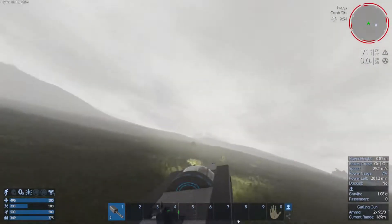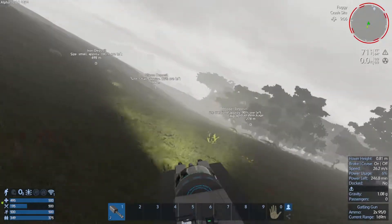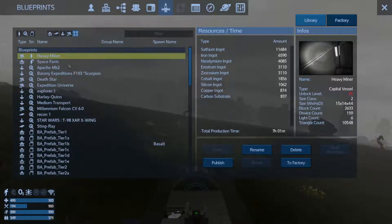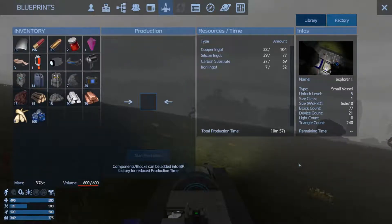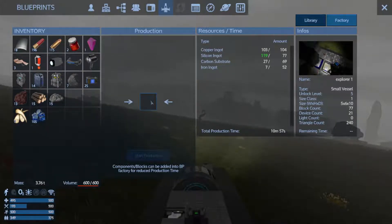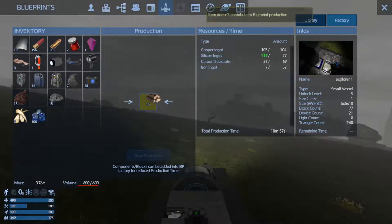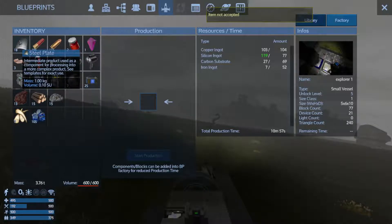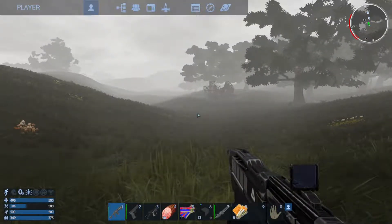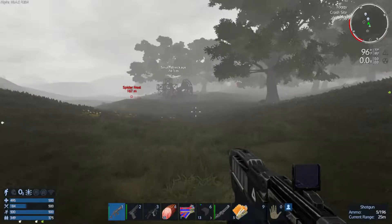I think what I'll end up doing is gathering some more resources and building an SV to find myself a home, since I'm just trapped here. Let's go over the three main deposits and start draining them again to get some ingots - I need silicon and iron to make my ship. Let's go to the factory - I'm going to spawn in explorer one. I have some resources leftover: some copper, silicon, carbon substrate which we can make work. Steel plates will work too.